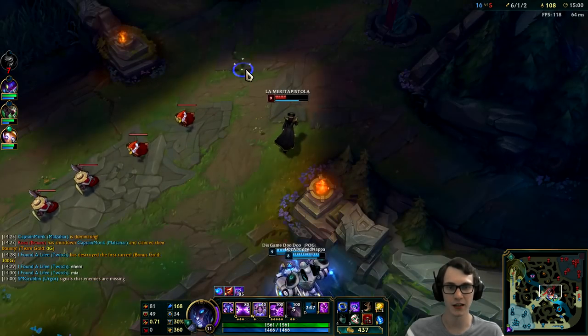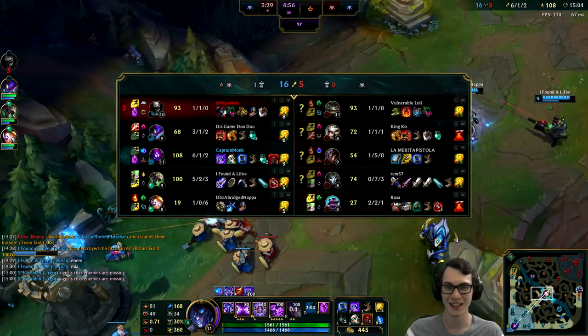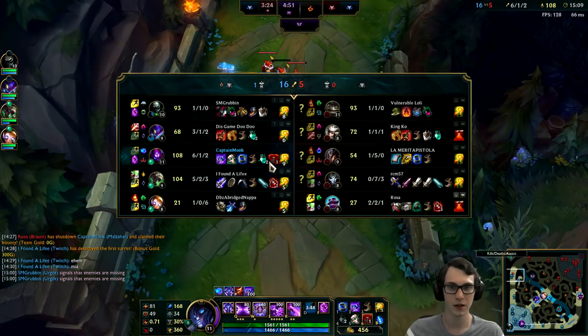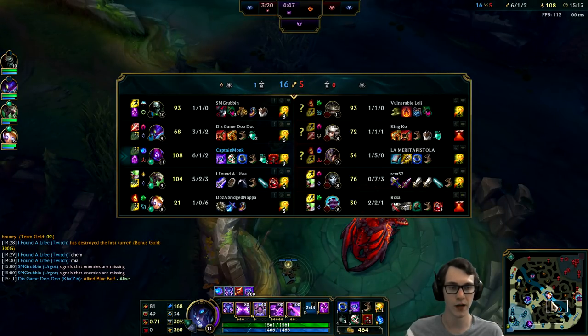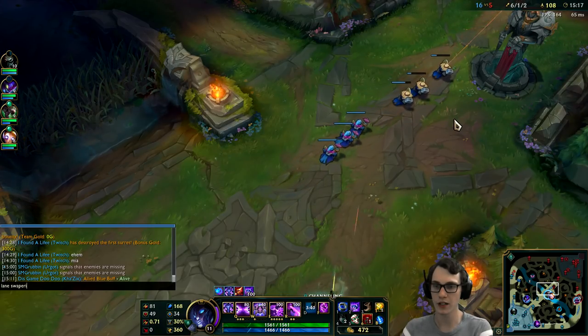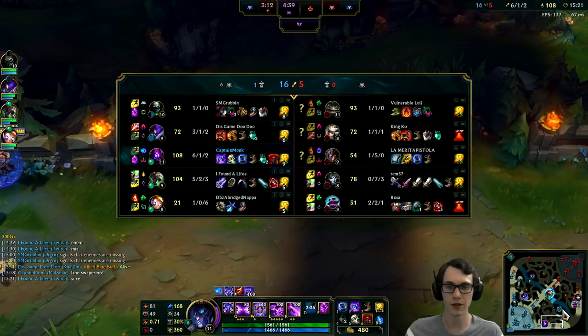And that TF man — oh. I thought he was going to die there for sure, but he does flash to safety. Good for him. So I'm going to head bottom here. Urgot has TP, never mind. But yeah, I'm just going to head bottom, and we can control the Infernal Dragon because we can see our bottom lane went mid. Laneswapperino. We should probably look for the Infernal here pretty soon.